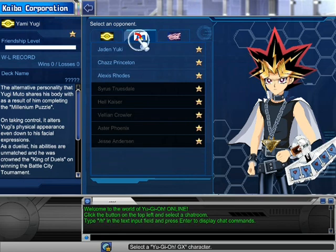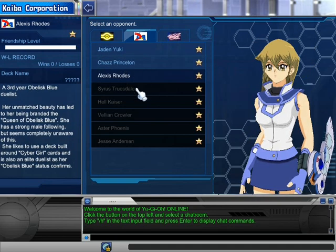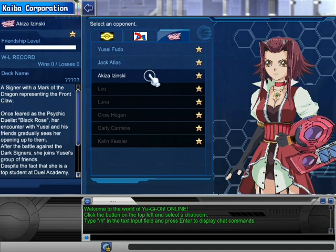From the original Yu-Gi-Oh series, here are the GX NPCs: Jaden Yuki, Chazz Princeton, Alexis Rhodes, Syrus Truesdale, Hell Kaiser, Vellian Crowler, and Ace Monster Phoenix. And we have Yu-Gi-Oh 5D's NPCs: Yusei Fudo — who I think has the most powerful card — Jack Atlas, Akiza Izinski also known as Black Rose, Leo, Luna, Crow Hogan, Carly Carmine, and Kalin Kessler.